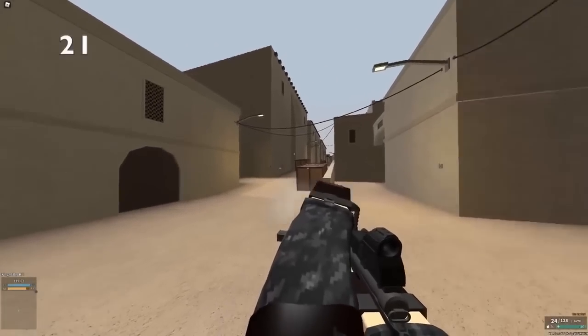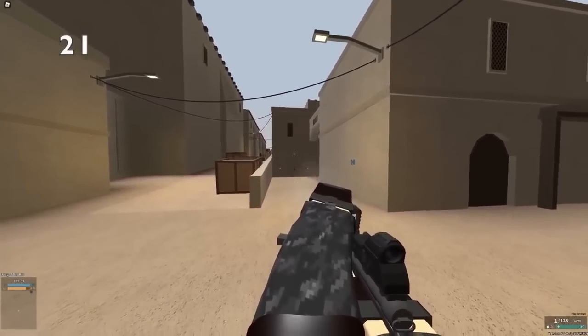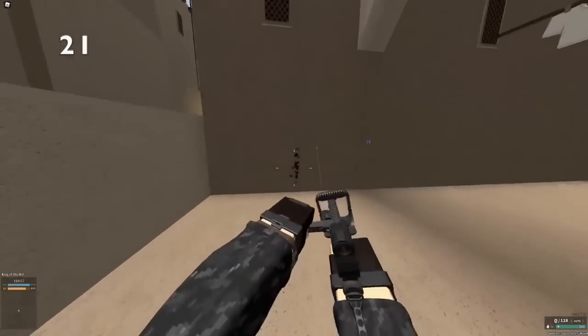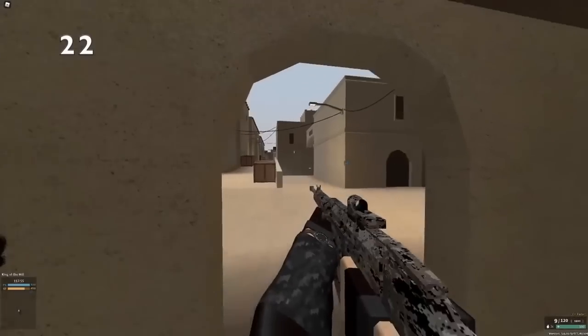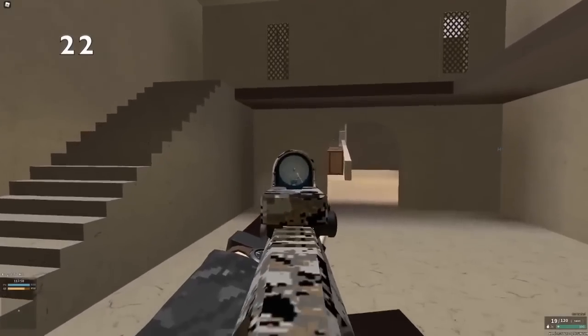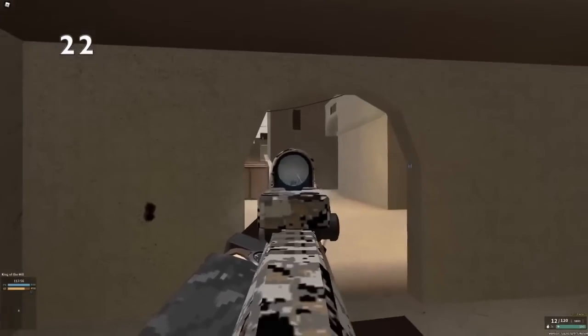The Sten or L2A3 has incredible hipfire. If you use a good hipfire setup, it basically is as accurate as when it aims. If you like FALs but you like good headshot damage, the SA58 SPR can one-shot headshot up close, and can two-shot headshot at all ranges, but still feels like a FAL.